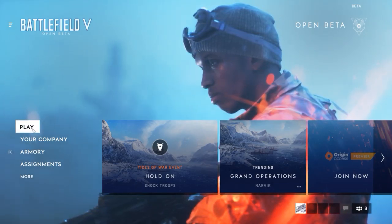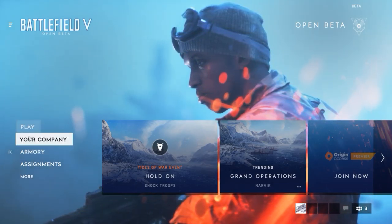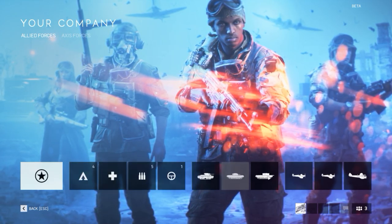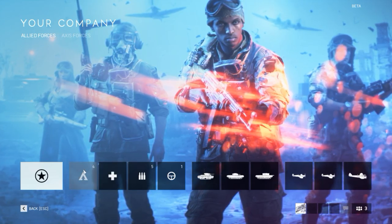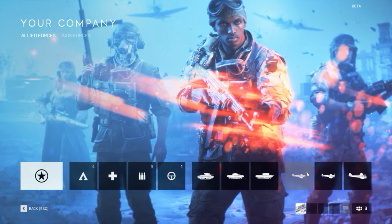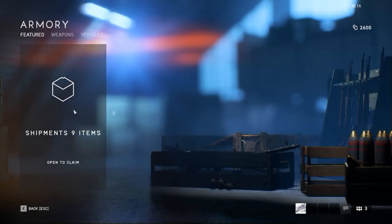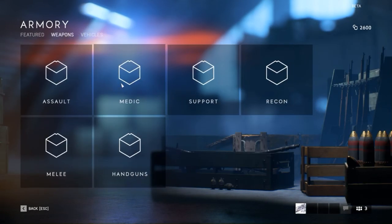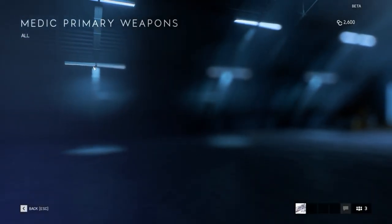So let's check it out. We got the Armory and our Company, which tracks our progress and our leveling up on all the classes, vehicle classes, as well as aircraft. For the Armory, it shows weapons we can purchase at a certain level.